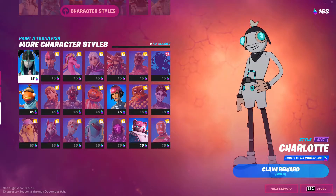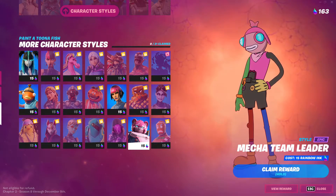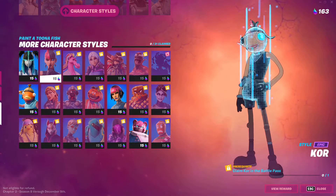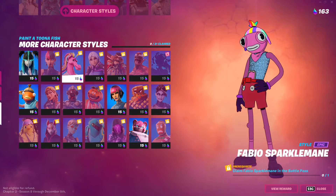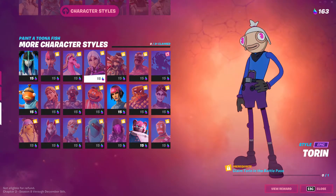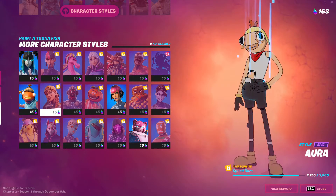It seems Tuna Fish has new styles to unlock. Ink up your Tuna Fish with new styles inspired by even more of your favorite Fortnite characters. Complete themed quests to copy Mancake's drip, resemble regular Fish Stick, and more.